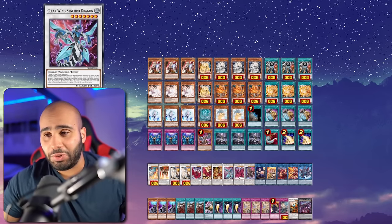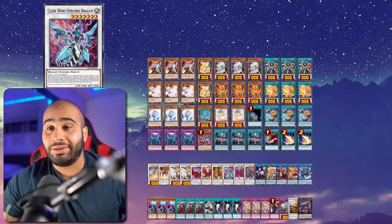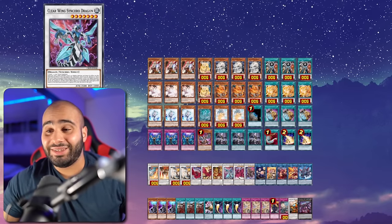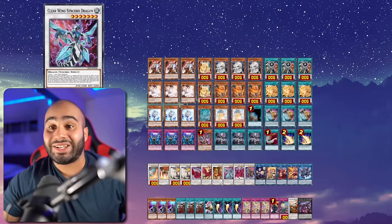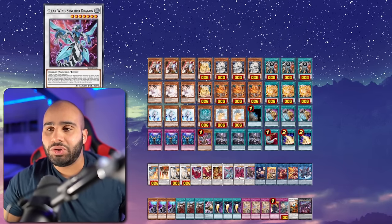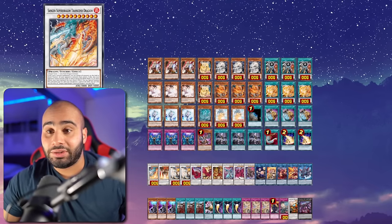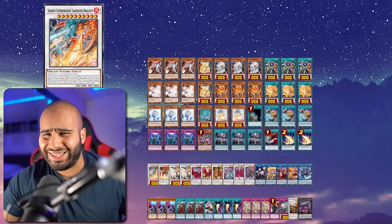Clear Wing Synchro Dragon - very good card as I've showcased. I think more people should be playing this card. It is remarkable and fixes a lot of issues for this deck while still being a dragon, so even under the lock of a Genroku you can still summon it, or climb using Clear Wing and Genroku to go into the Transcend Dragon.